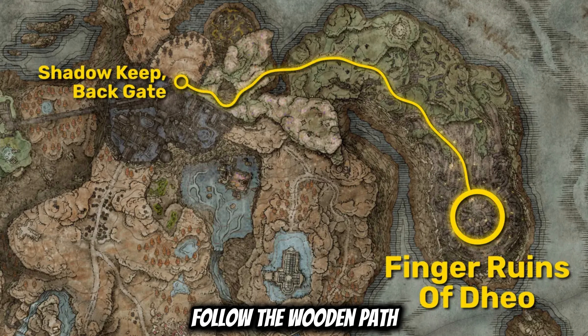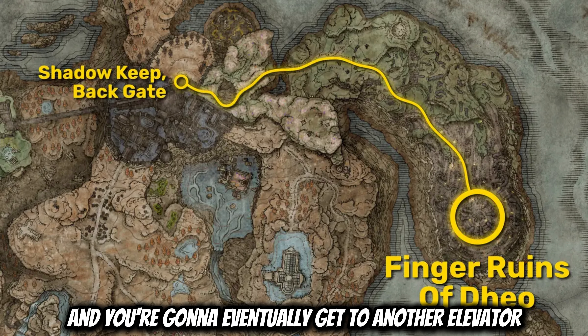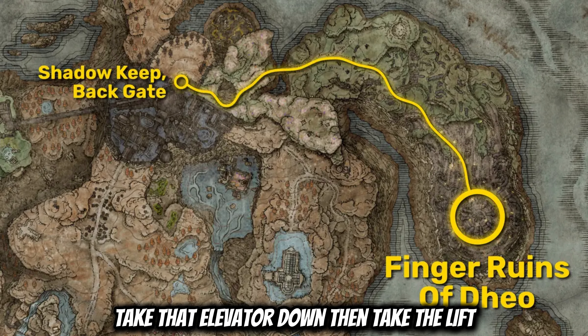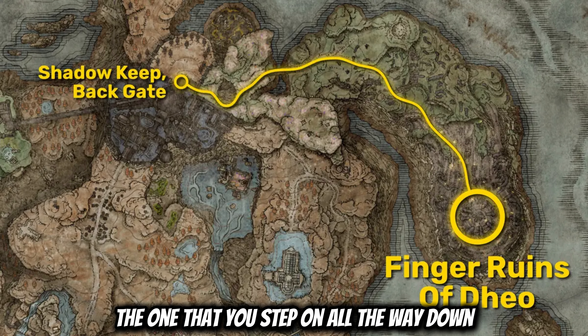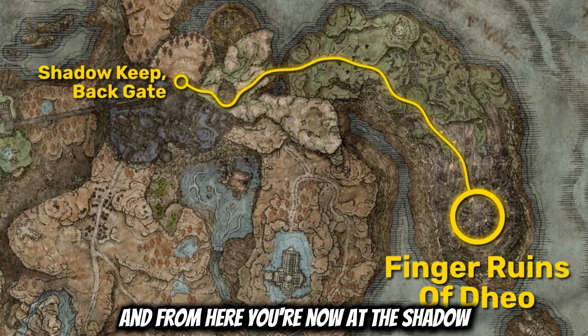From this outside area, follow the wooden path that's going to take you up two or three flights of stairs, and you're going to eventually get to another elevator. Take that elevator down, then take the lift — the one that you step on — all the way down, and you should be at another site of grace. From here, you're now at the Shadowkeep back gate.